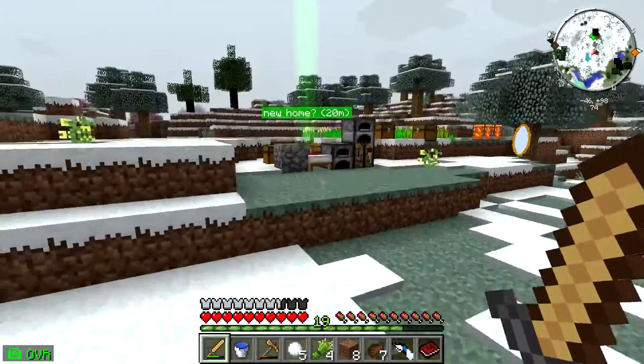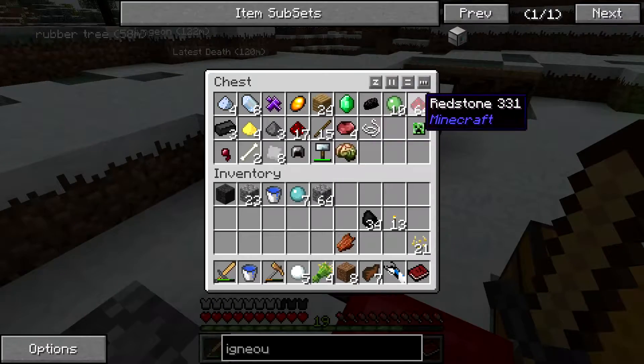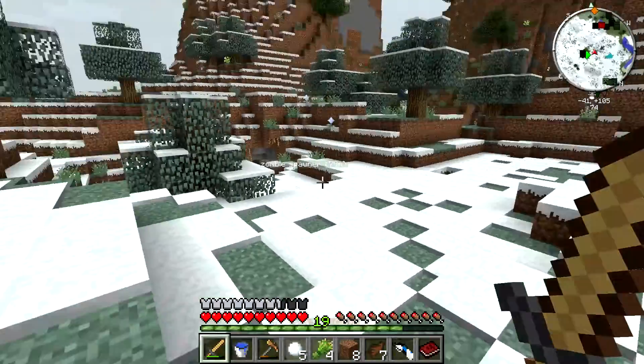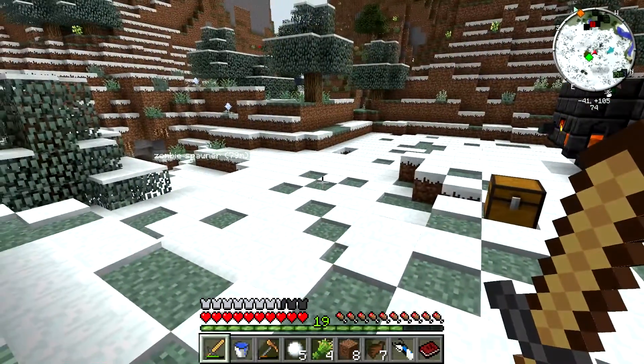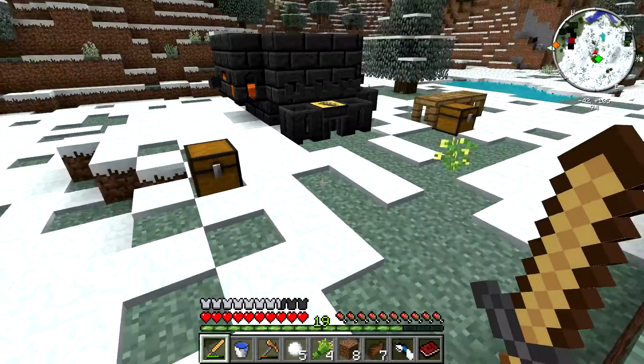Let me go to that chest real quick. We have ten slime, and then we have gelatinous slime as well. So again, how are we going to make obsidian? We're just going to make it — not mine it. Just make it, have it pop out, all that good stuff.